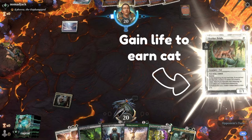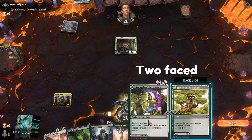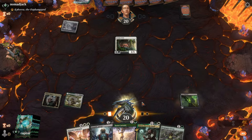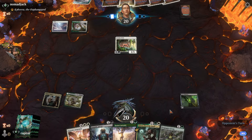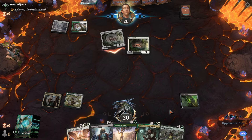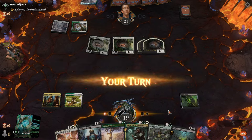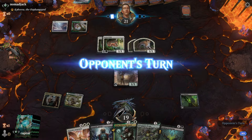Nomad Jack plays out a lifelink cat that creates another cat every time he gains life that turn. Now, Raptor has a 2-sided card and he's going to use it for the land side. He's also going to use a Vat of Rebirth — every time a creature dies, he gets an oil counter. Four oil counters equals a rebirth, bringing back a card from the graveyard. Now Nomad Jack comes in with another lifelink cat, so every time he gains life, they both trigger to make another cat. Raptor plays his little mana guy, taps, adds a mana.